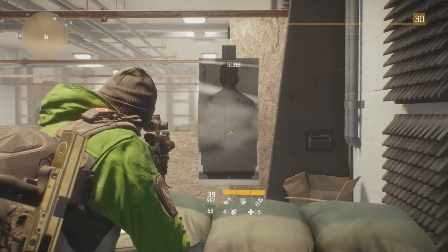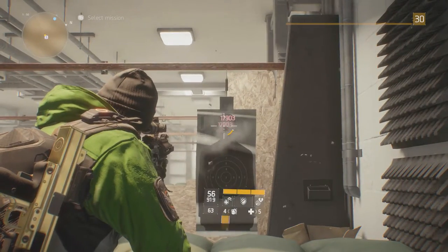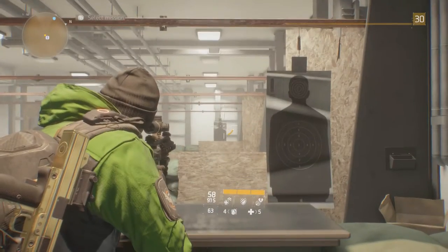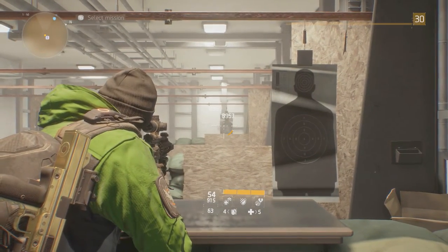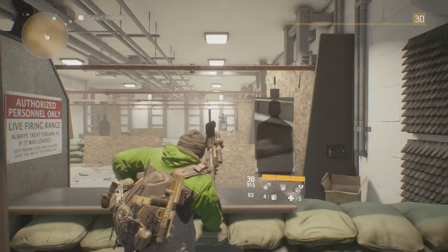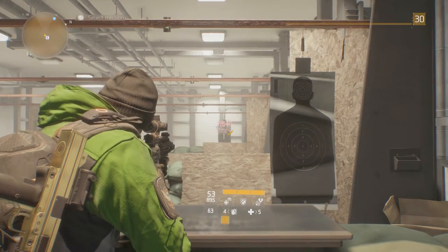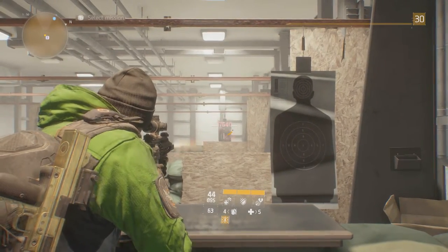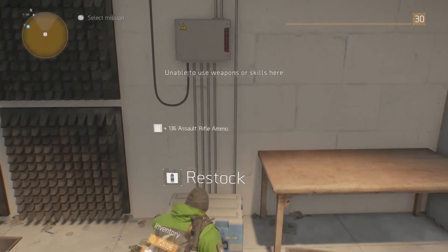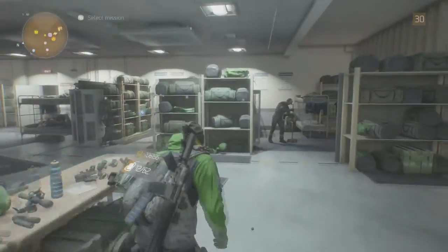At the firing range, base damage is 9088. Critical hit shows 18,812 and headshot damage is 17,903, with a critical headshot hitting 37k. Moving to a long-range target, we're getting 8957 base damage, 18k for a crit, 17,643 for a regular headshot, and around 36,000 for a critical headshot at long range — not bad for an assault rifle.